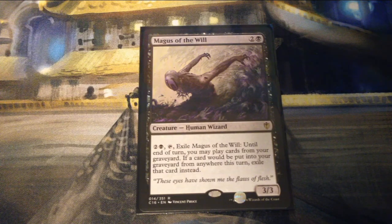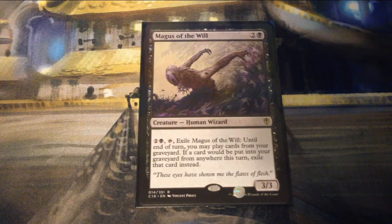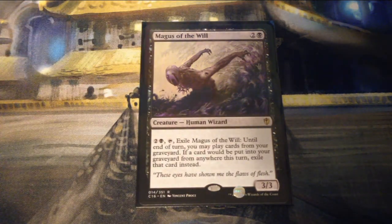Magus of the Will is two and a black for a 3/3 creature Human Wizard — you can pay two and a black, tap it, and exile Magus of the Will. Until end of turn you may play cards from your graveyard, and if a card would be put into your graveyard from anywhere this turn, exile it instead.